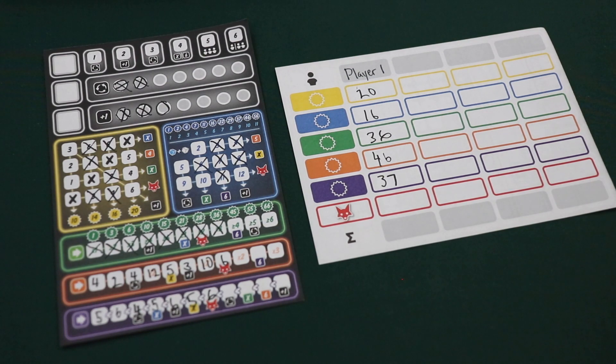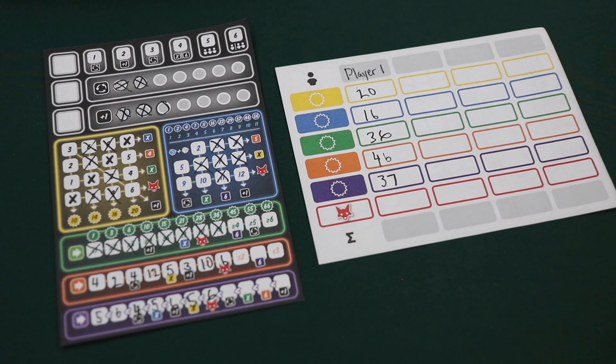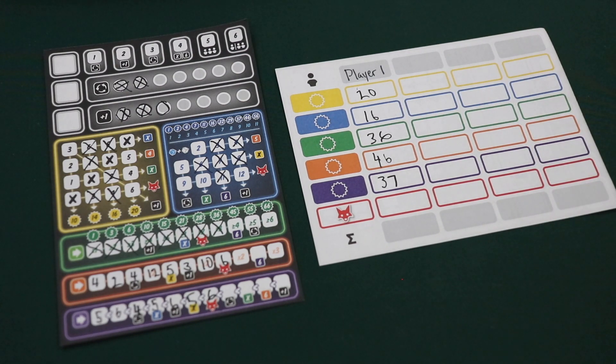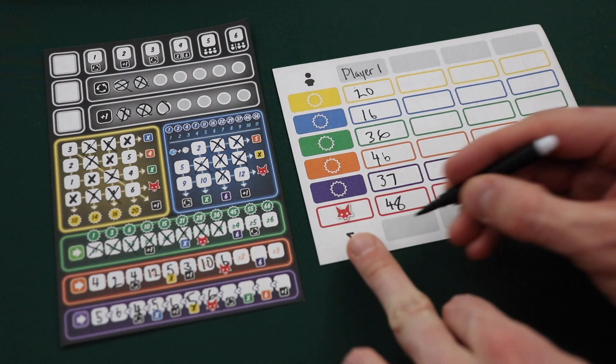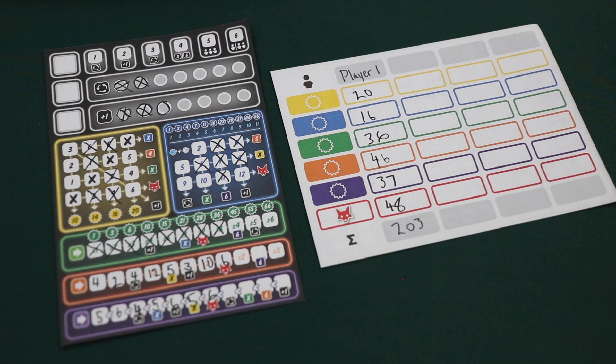In this particular example, this player has reached the bonus space showing three different foxes. Each fox that's unlocked will score the player points equal to their lowest scoring section. So for instance, each unlocked fox for this player will give this player 16 points. Since the player has unlocked three foxes, they multiply 3 times 16 for 48 total points. So after adding all these points together, this player would score 203. The player who has the highest total wins. And if there's a tie, the player with the highest score in an individual area breaks the tie. If that doesn't break the tie, then the victory is shared.